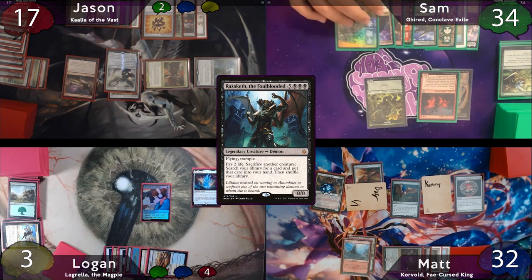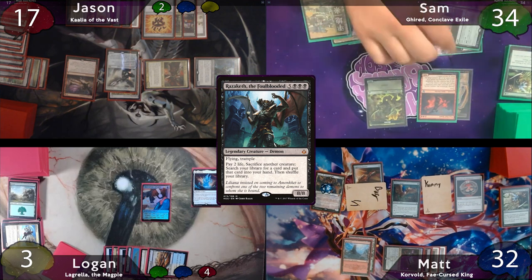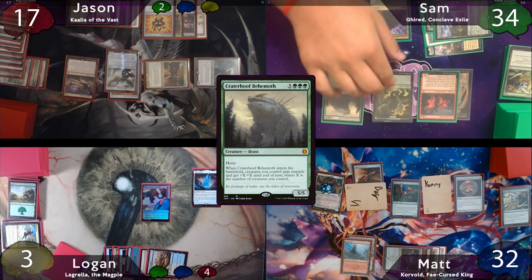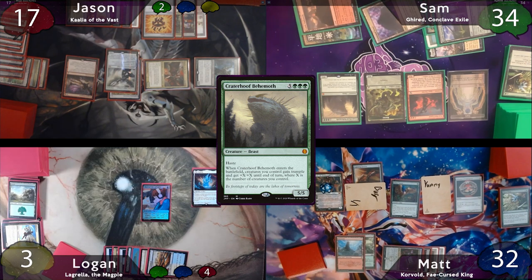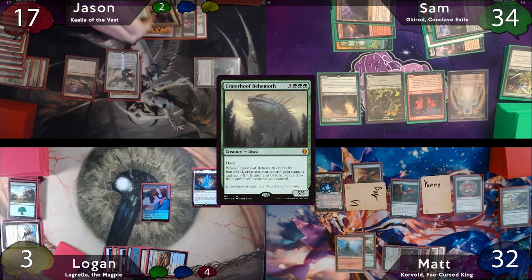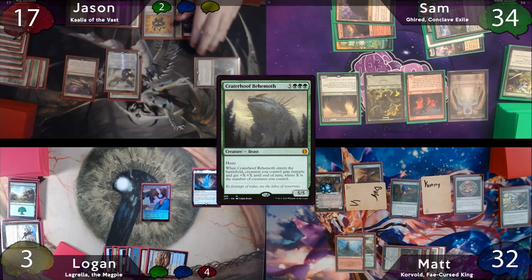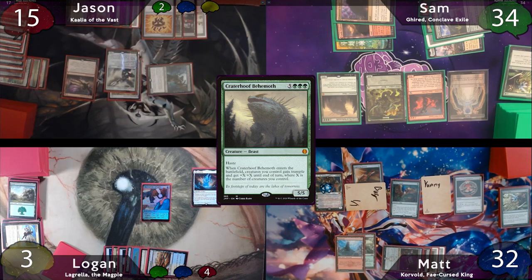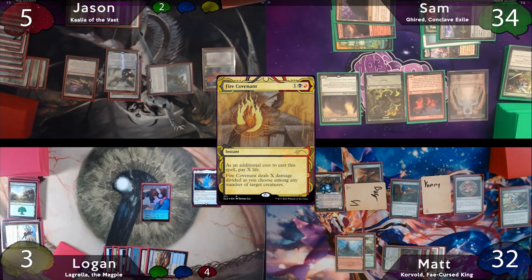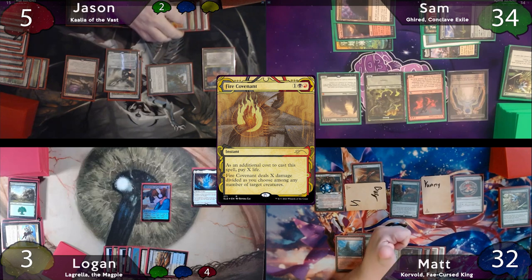Sam starts off with a basic Plains as land for turn, activates Castle Garenbrig for 6 green mana, taps for 2 more, and casts Crater Hoof Behemoth, paying the 1. Jason, who knows if this Crater Hoof resolves he's definitely dead this turn, responds by sacrificing Kalia and losing 2 life to Razeketh to search for a card. He casts Fire Covenant, paying 10 life, dealing 3 damage to each of the Giants and 4 to the Rhino, essentially wiping Sam's board.